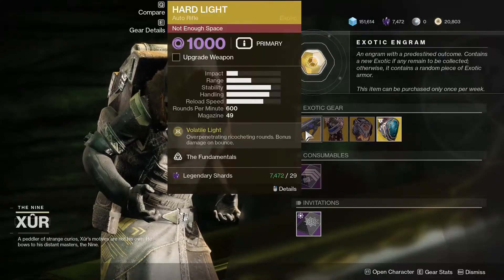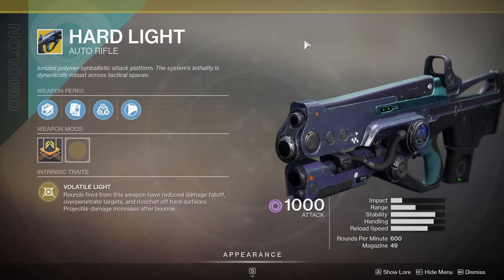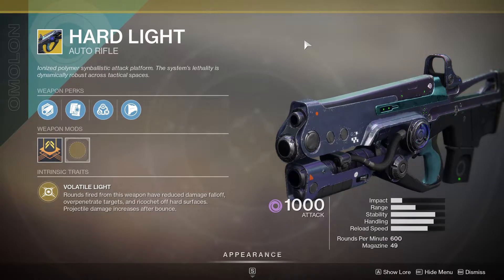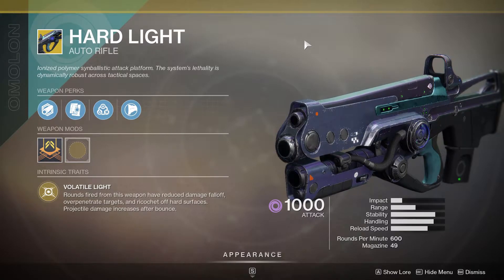This week for the exotic weapon, Xur has brought Hardlight. Poor, poor Hardlight — it had its time in the sun, but kind of got hit by a nerf. I haven't tried it out since, but from what I hear it's not great. But if you'd like to pick it up and try it out and then let me know what you think, that would be awesome.